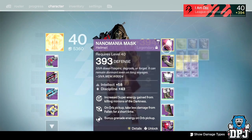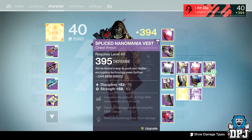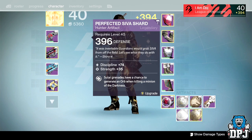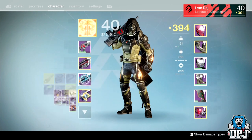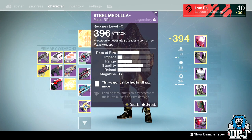I've got a few things holding me back: my helmet is 393, chest piece is not bad, legs I think is the lowest thing I've got. Class item 396, artifact 390, Ghost shell — that's I think my highest thing — I got that from the Nightfall at 398. Then 396 sniper and 396 raid pulse rifle.